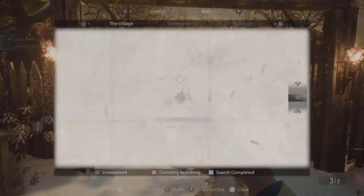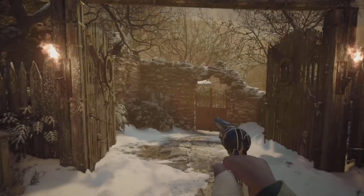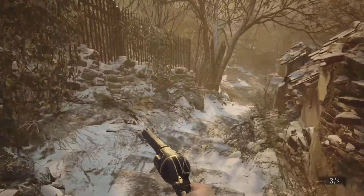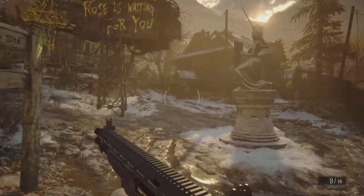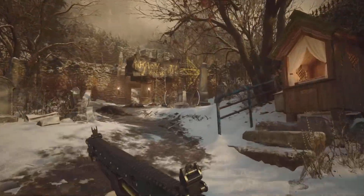Welcome back everyone. In this video I'll show you how to earn the Leader of the Pack trophy. For that you have to defeat the Varolac alpha in the main story of the game. He only spawns during the fourth visit to the village after having defeated the third boss, Murayo.